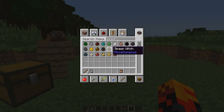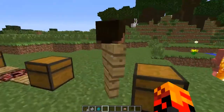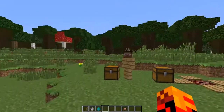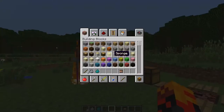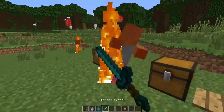Except for zombies — see, the Dummy will actually take 20 damage and then its head will fall off. Yeah, zombies won't be attracted because they want real flesh, so yeah, that's the Dummy.